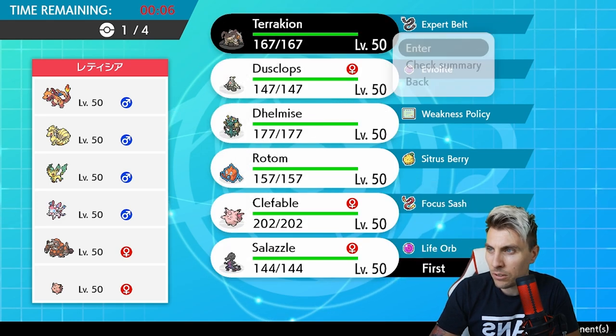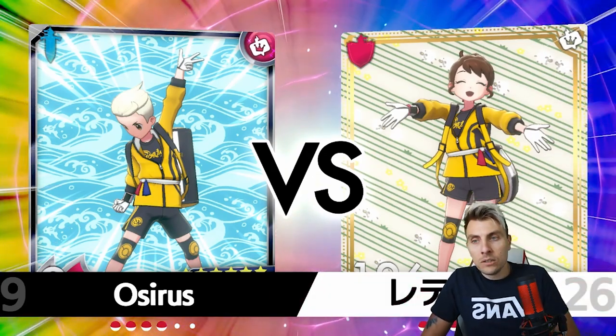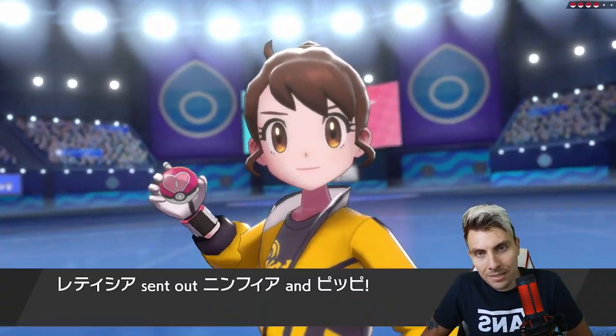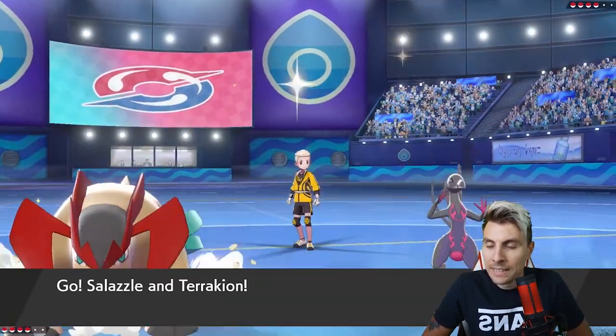I think we'll go Salazzle, Terrakion, Dusclops, and Delmise. We have to be careful of Leafeon because Terrakion is weak to Grass type attacks, and under the sun with Chlorophyll it will be faster than us - that makes it a little difficult to maneuver. Whether we want to try and get a Trick Room set up is difficult because there are a lot of fire types on this team that make things tricky.